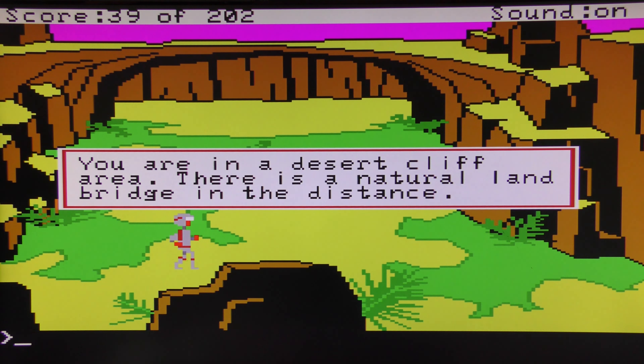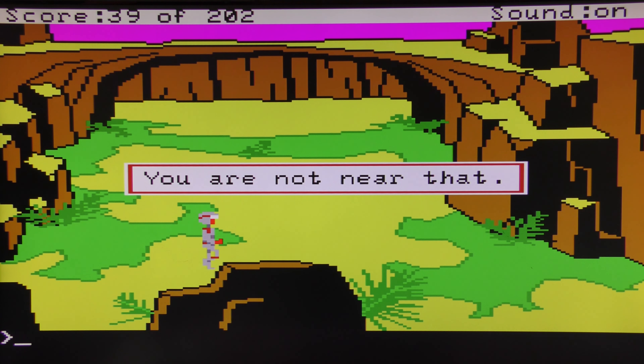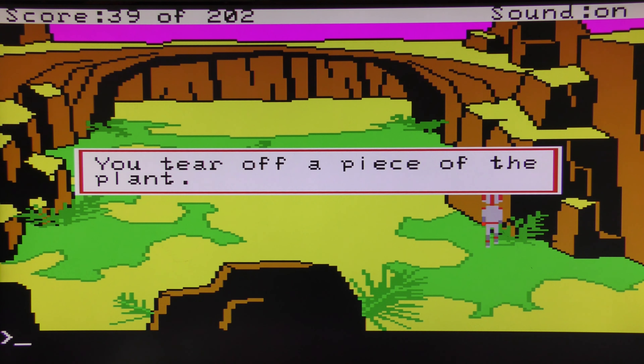You get a lot more from the commentary in terms of the text, which sort of fills in the gaps. You're in a desert cliff area, there's a natural land bridge in the distance. 'Look plant' — looks a lot like spinach. Let's take some plant — tear off a piece of the plant.